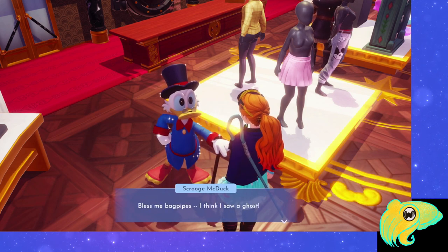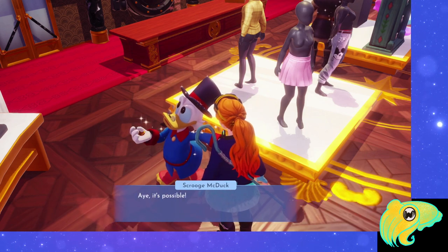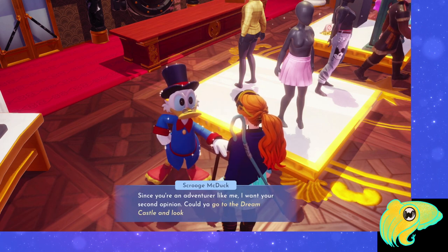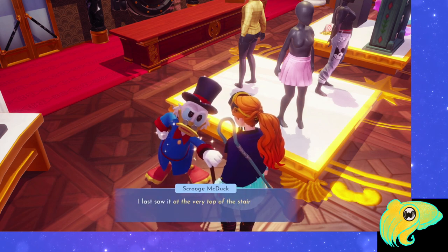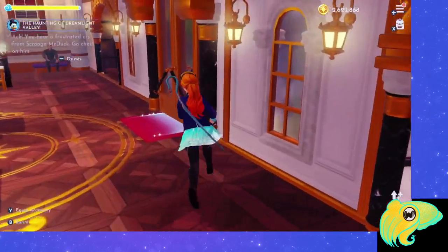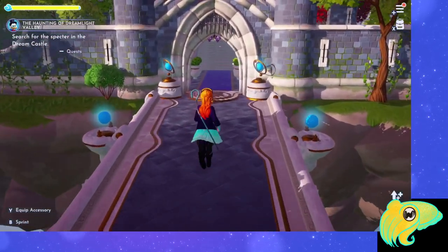He says he was exploring the Dream Castle looking for hidden rooms and treasure when he thinks he saw a ghost, but the ghost looked different than the ones he's seen before. He gives us the quest to go to the Dream Castle and look for the ghost. He specifies it's at the very top of the stairs next to the fountain, so we know exactly where to look.